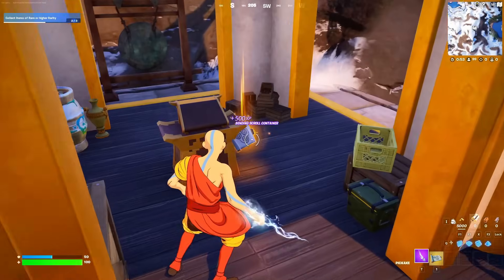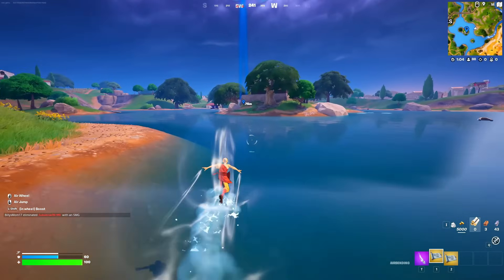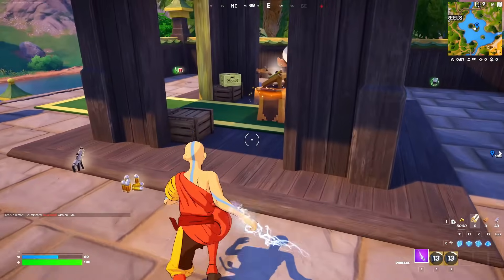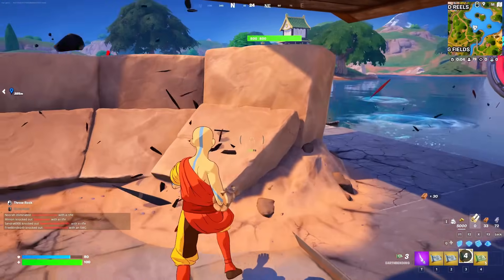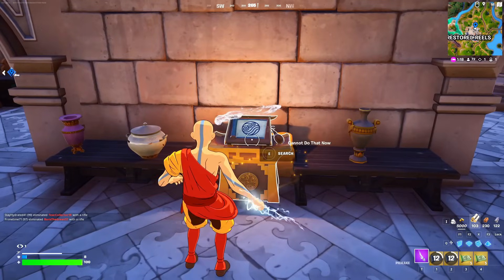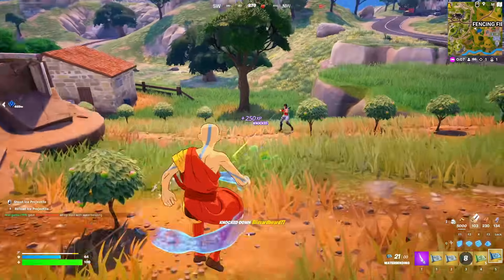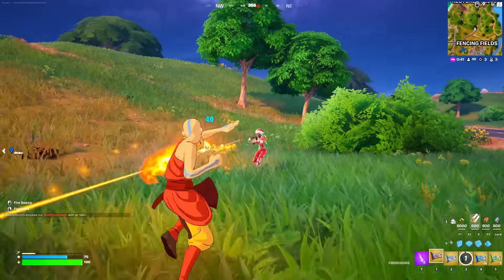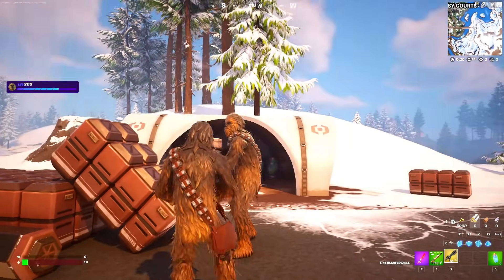The Avatar update brought four new mythics. The Airbending mythic let you travel super quickly. At the center of the island, the Earthbending mythic could be learned by interacting with scrolls — making walls and throwing stones. The Waterbending mythic was found across islands and performed like an SMG. The Firebending mythic let you throw fire and kick opponents.